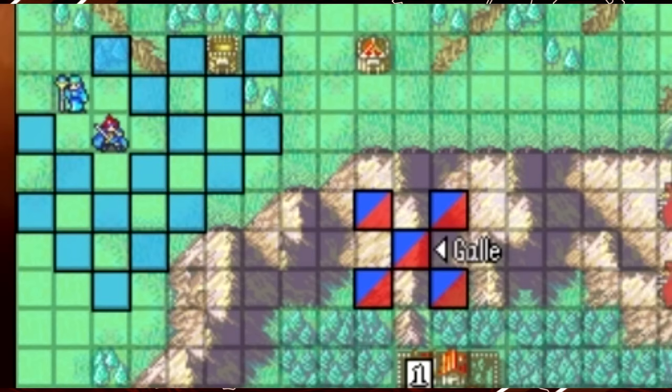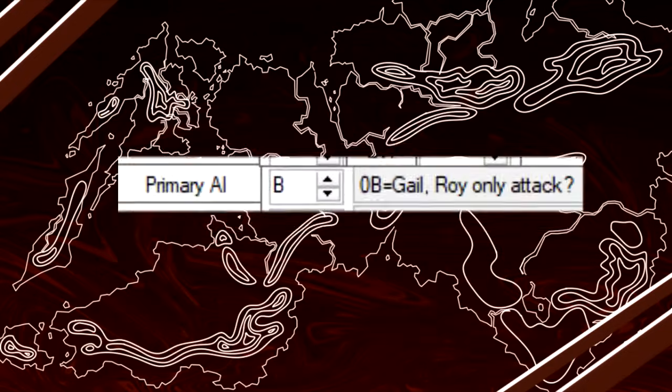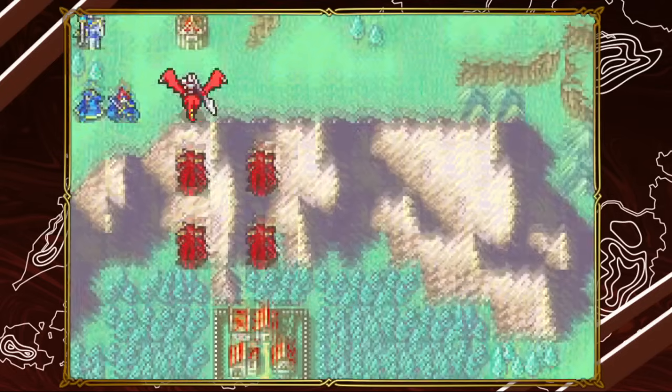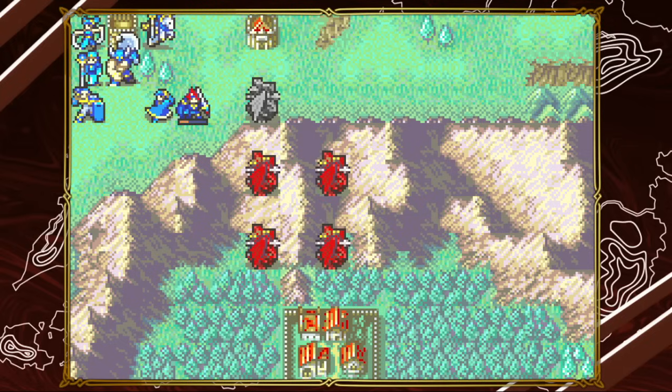The zone to activate Gal and his troops is near the Shrine of Seals — it will make him spawn near the starting point. Using FE Builder to look at Gal gives us a hint towards the workings of his AI: 'Roy only attack?' It suggests that Gal will attack Roy and no one else. If we end turn with Roy and a bunch of other units in range, that checks out — Gal goes straight for Roy.